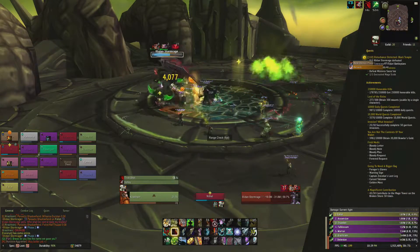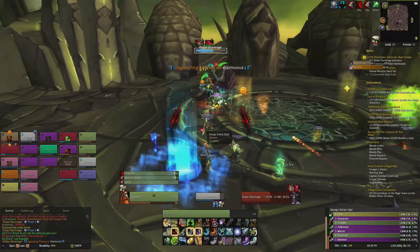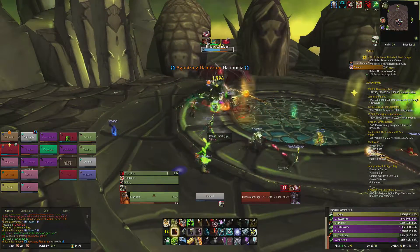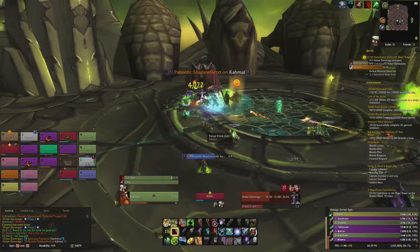Once the elementals are dead, Illidan will return down to the platform. The moves from phase 1 return as well as the new Agonizing Flames ability. This is cast on one random player and they'll need to move out of the raid as soon as possible to avoid damaging other raiders.